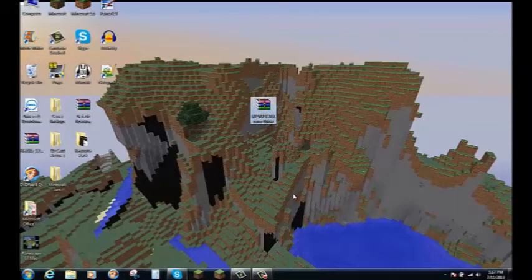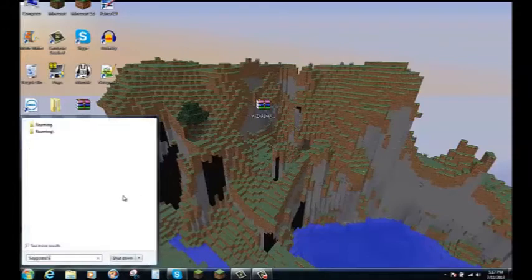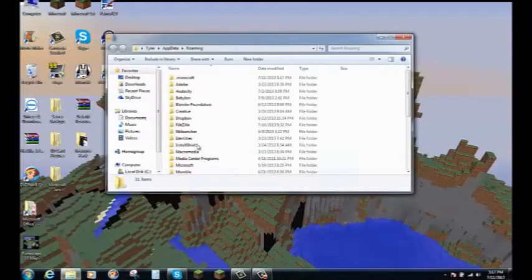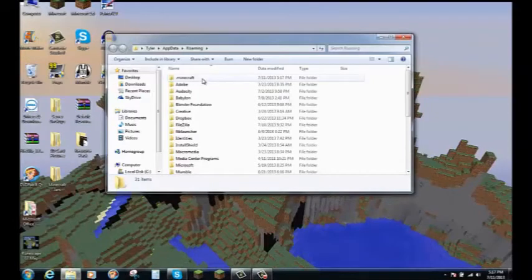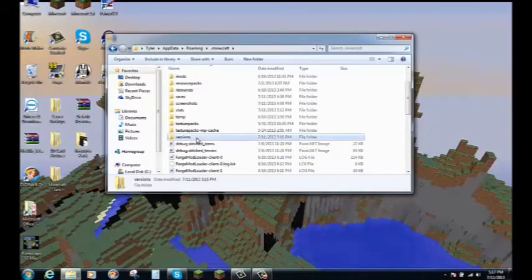Once you have Rubix downloaded, go into your run bar, type %appdata%, and hit Enter. Double-click on the .minecraft folder, go down to where it says 'versions', click on that, and open it up — you'll see the existing versions listed there.